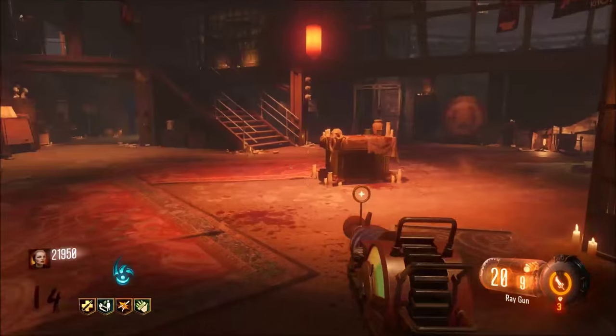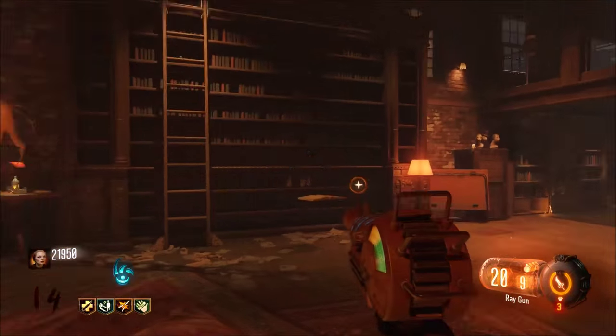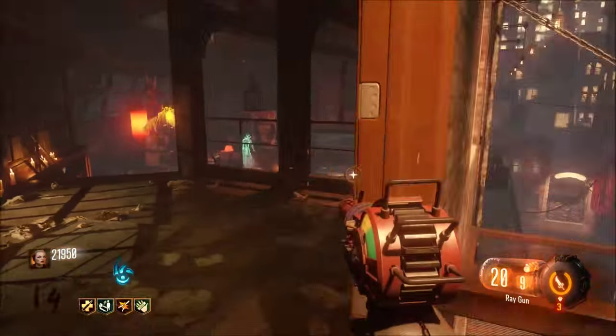You go into Nero's room. There's a book on the ground. You hold Square on it — or X — and it starts flying up. Then these things spawn at the tables: the gatekeepers.